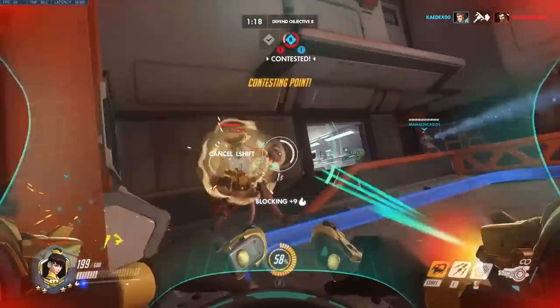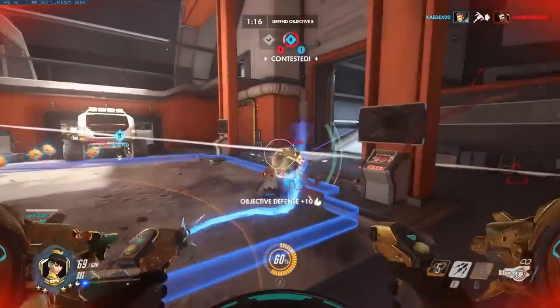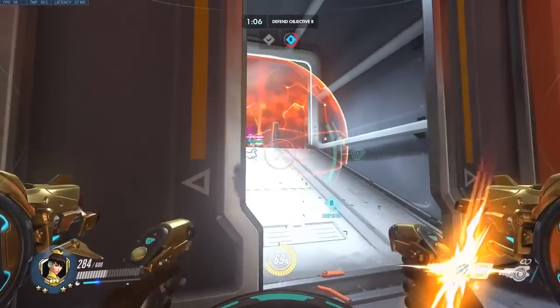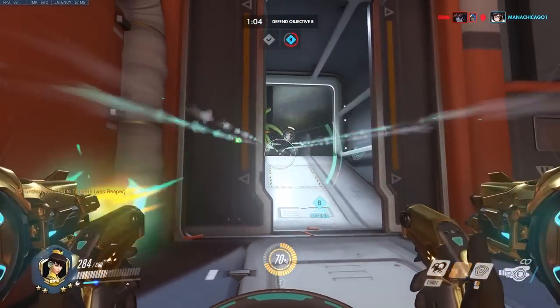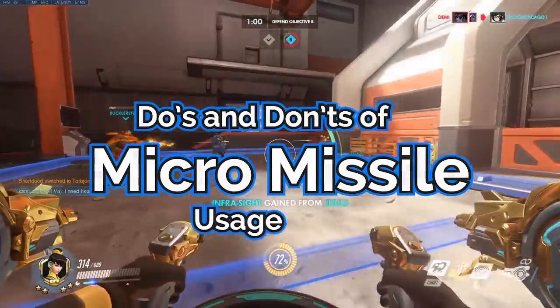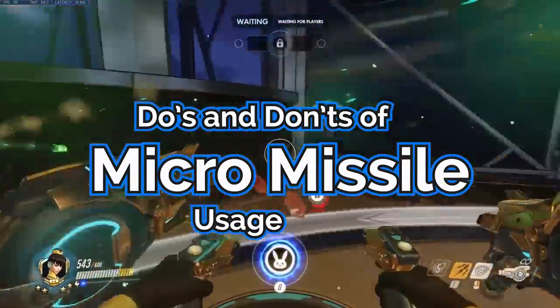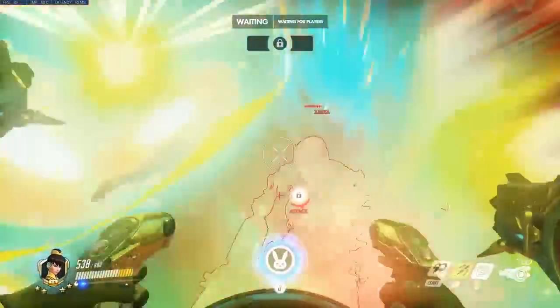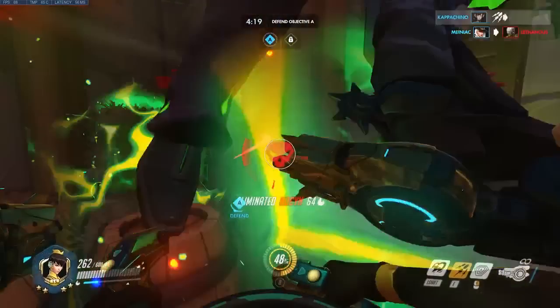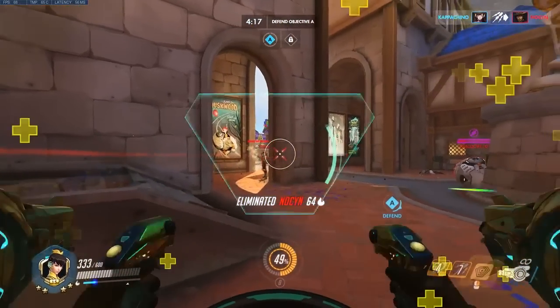A maximum of 126 damage isn't much considering it's one of the hardest abilities to aim. However, how many times do you miss getting a pick by just a few bars of health? In this video, we will go over the do's and don'ts of Micromissile usage. Using Micromissiles effectively can mean the difference between securing an elimination, which can lead to winning a teamfight and ultimately winning the match.